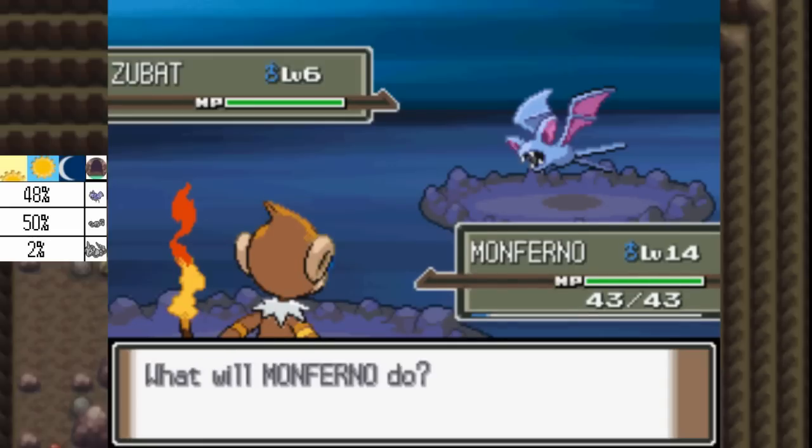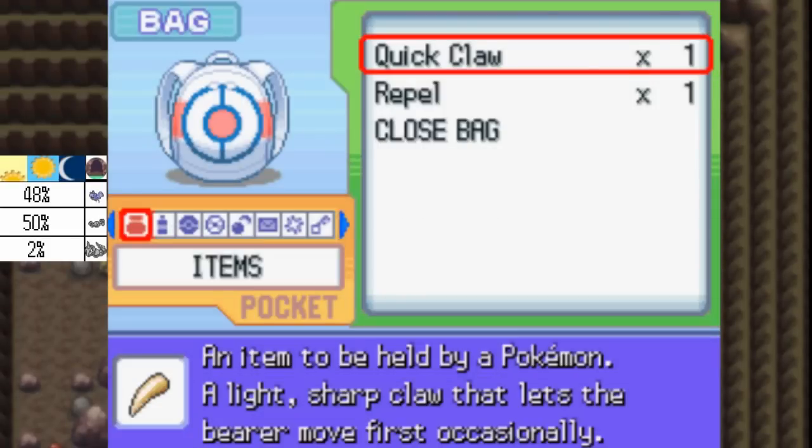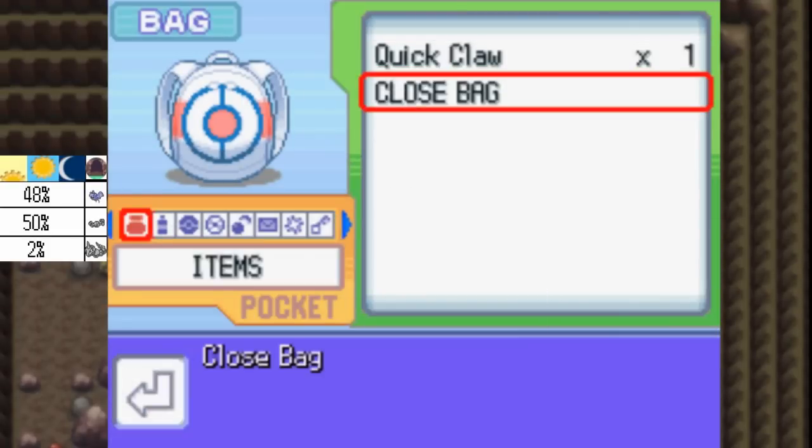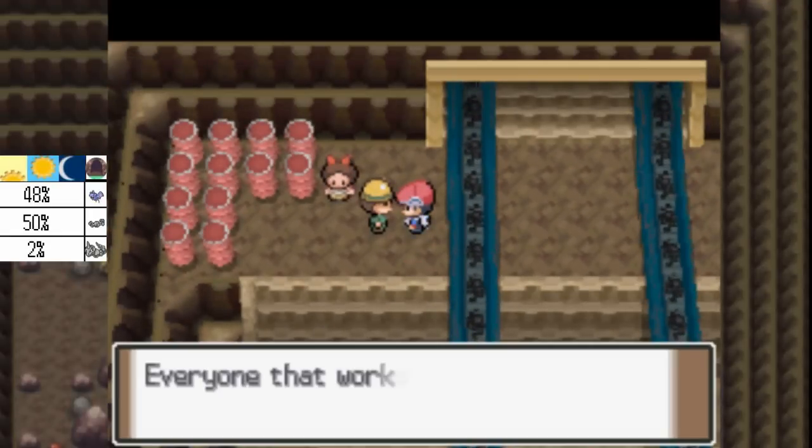There are a fair amount of items that you can collect in Oreburgh City, and they are pretty useful for this stage of the game. I'm going to use the Repel that we found on Route 203, just because I don't think we can actually buy Repels yet.